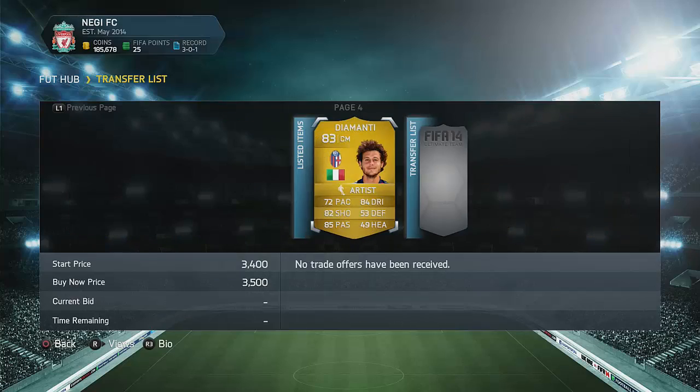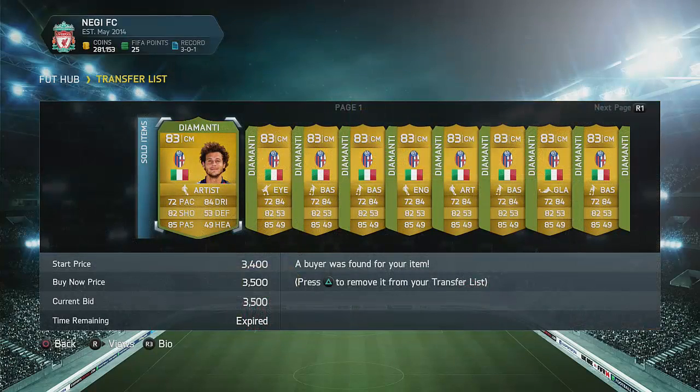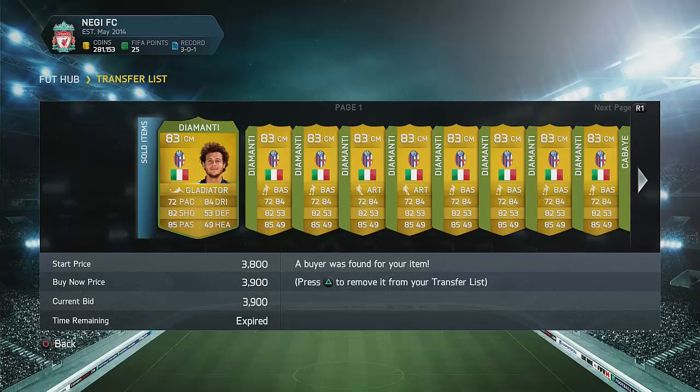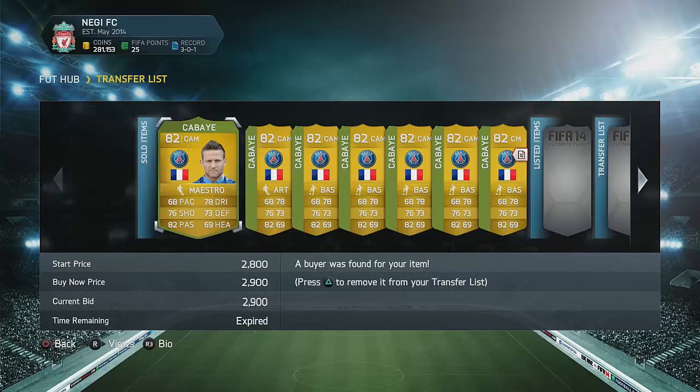These players can easily sell overnight — that's the good thing about them. Informs and converted players are super easy to sell overnight, so that's something you should think about if you're trading with converted players or informs. Definitely list them up overnight and they will sell. As you can see, we remove everyone from the transfer list, all the Diamantes and buy nows — that's really nice.